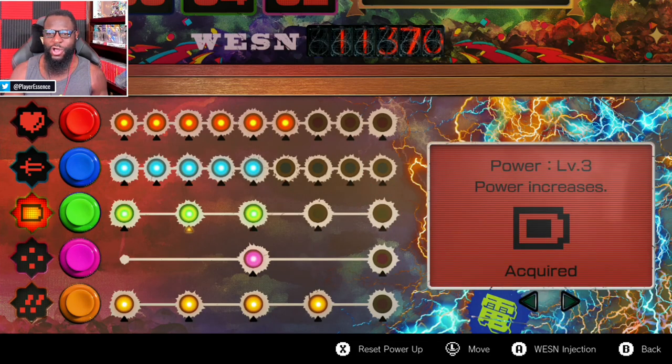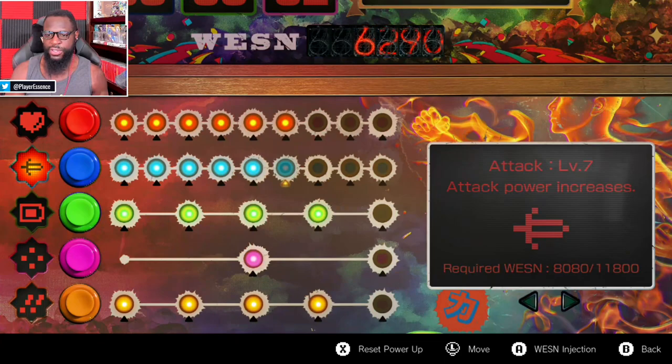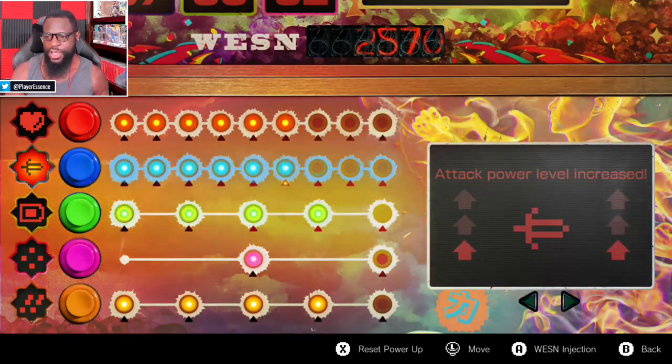There are different death skills and different things you can do to upgrade. You get this thing called Wesson — it's like world-ending supernova power — and you can use that after completing certain missions and beating certain battles. We have 11,000 plus, so we're going to go ahead and power up our beam katana to give us more energy so we don't run out as fast — putting about 5,000 into that.